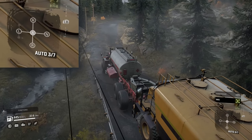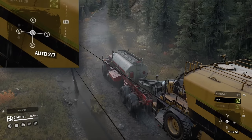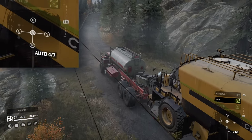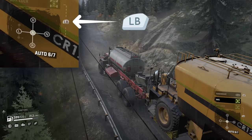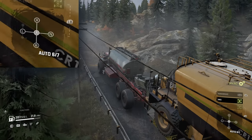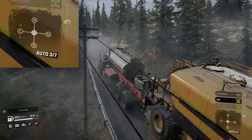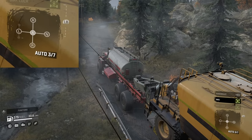Not losing momentum going uphill is vital in this game. In the second attempt to climb this hill I'll share a very useful trick: when you're climbing and you feel the vehicle is starting to lose momentum, you can force the gearbox to downshift by pressing the LB button. As you can see in the video, I press LB to force the truck to shift from sixth to fifth, to fourth, and finally to third gear without losing any momentum — so the truck keeps climbing because it's now in the right gear.